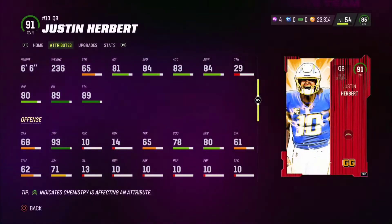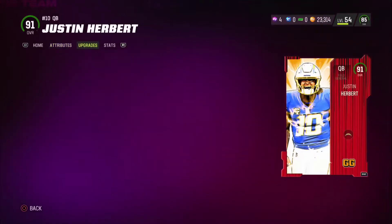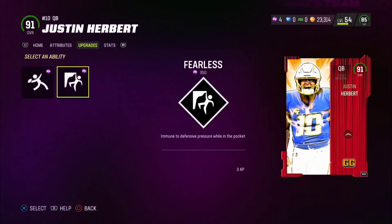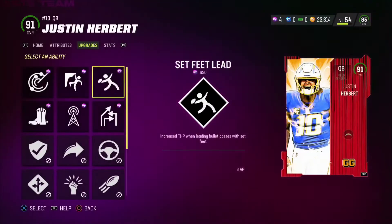What's up guys, so today we've got the Gridiron Guardian Justin Herbert, 91 overall with some amazing stats — 84 speed, 93 throw power. As far as the abilities, he gets the discounted one: Lead at 2 AP, Fearless at 3 AP, and the other abilities he gets are nice — Inside Stuff, Quick Draw, and whatnot.